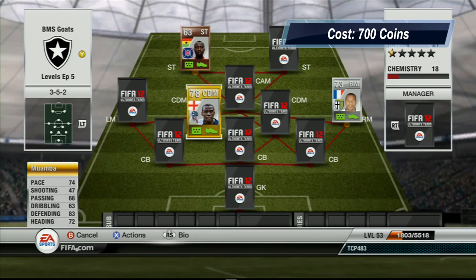And the gold player that was chosen — you guys know him by now — is Fabrice Mwamba. Unfortunately he's not going to come back to football, I don't think. We're still praying for him, he is a lot better. He has got 74 pace, 47 shooting, 66 passing, 63 dribbling, 83 defending and 72 heading. He is a very very solid center defensive mid. Definitely use him if you haven't used him yet.